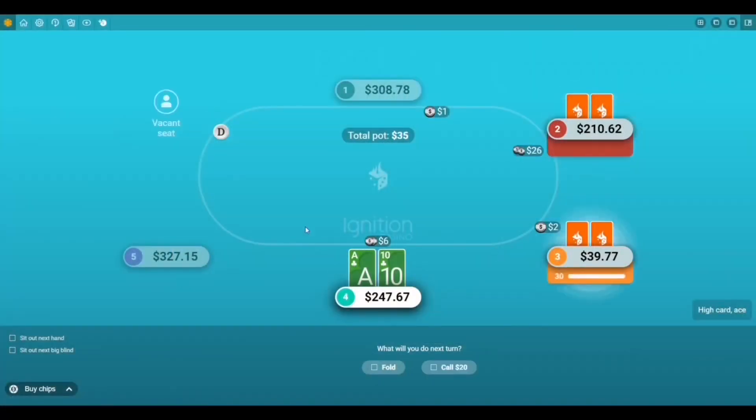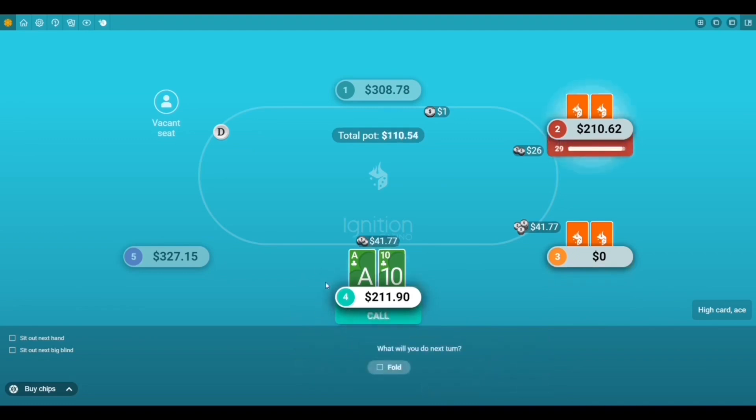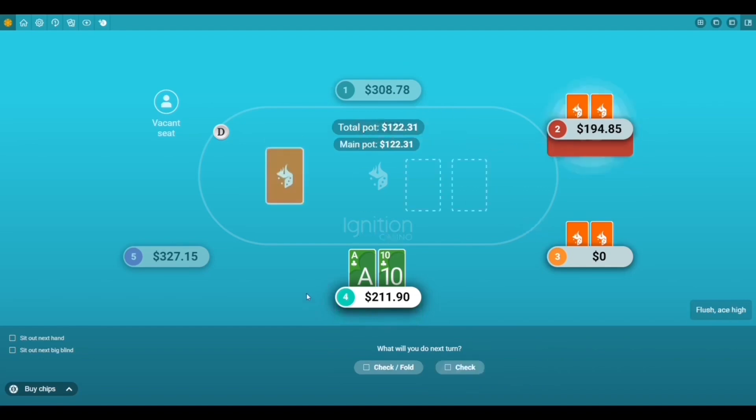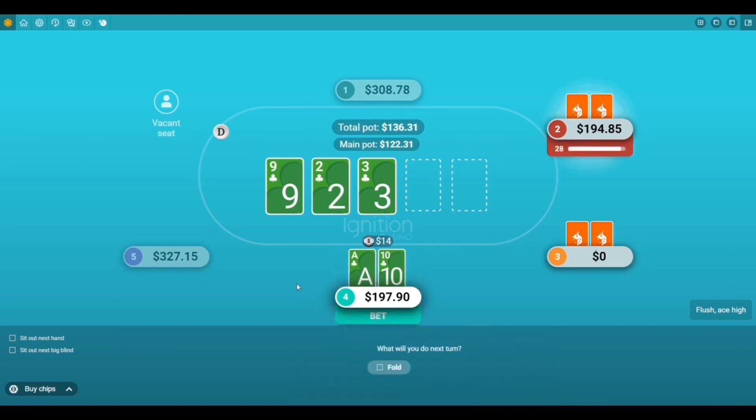Before we get more into this, we wanted to recommend our must-try app, which is Ignition Poker. The cool thing about Ignition is they have both free and real-money games. You can play up to four tables at a time, and they've got some of the biggest tournaments to play online. This hand right here was pretty sick — we had an Ace-10 suited in a $200 cash game, and we flopped the nuts. If you wanted to learn more about Ignition or get started, we'll have some resource links directly below in the description.